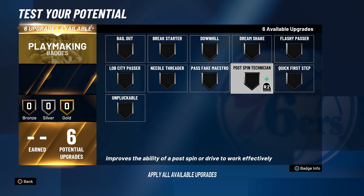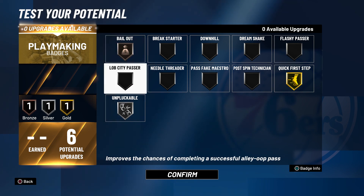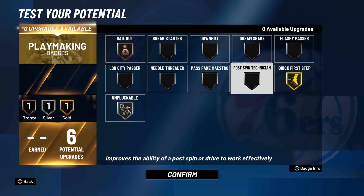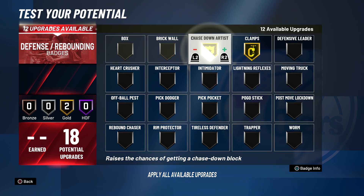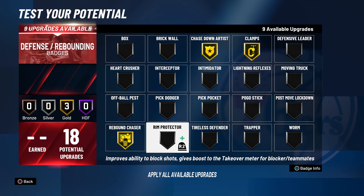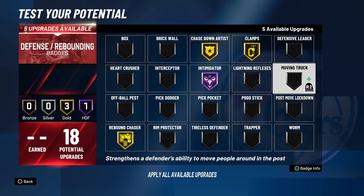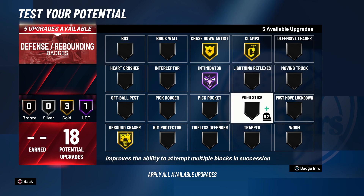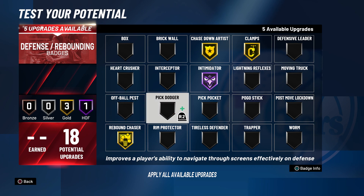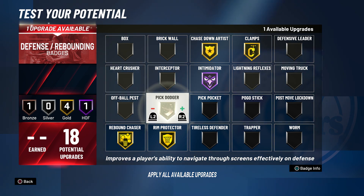Playmaking wise, you can have quick first step. If you want to play in the post, you can throw on post spin technician. If you want to dribble, you can do something like that. Bailout is obviously a key badge this year, and you only need around six playmaking badges — six playmaking is perfect for a build like this. Defensively it depends what you want: clamps, maybe chase down artist on gold, rebound chaser, intimidator on Hall of Fame. This year you get a ton more defensive badges than last year, so the possibilities are pretty endless — interceptor, pogo stick, pick dodger, rim protector, whatever you want.